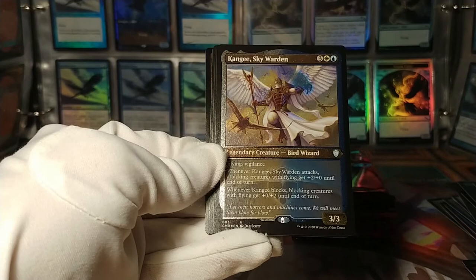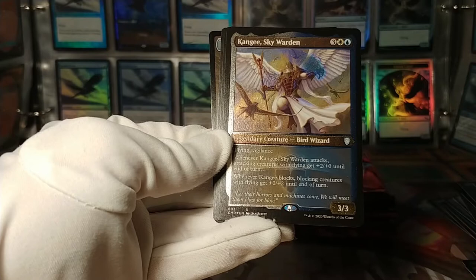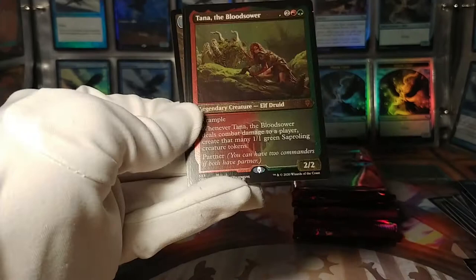Kangee, the Skywarden — so this is what became of Kangee; there's a very old Kangee card as well. Flying, vigilance. Whenever it attacks, attacking creatures with flying get +2/+0. Whenever it blocks, blocking creatures with flying get +0/+2. Cool — there's your bird commander wizard for all these Stormcrows.